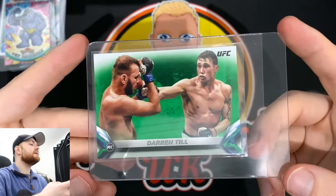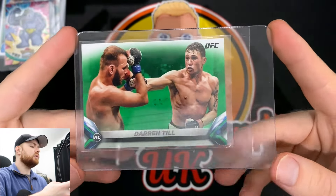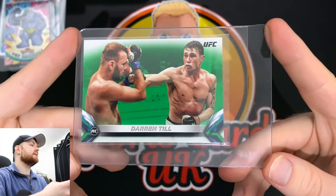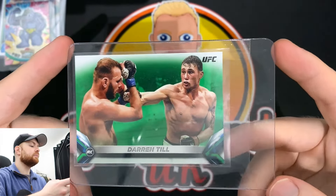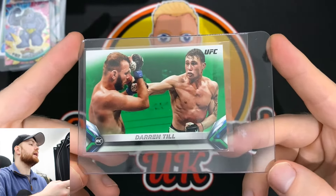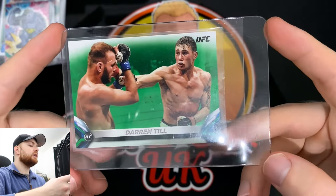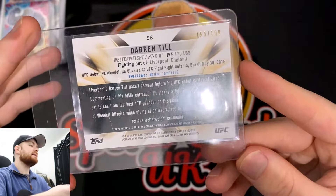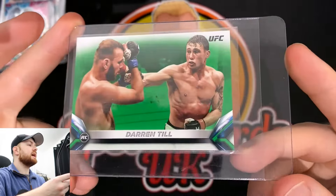Next up, one for the PC — we've got a Darren Till. I've said before, I'm a big fan of Darren Till, I like all English UFC fighters. I like him even more now that he's hanging out with Hamza — the Smash Bros, as they're calling them. This is one of his Topps rookie cards. I've got a Topps Chrome refractor currently out with PSA. This is the green parallel, numbered out of 199. I'm hoping this comes back as a 10.